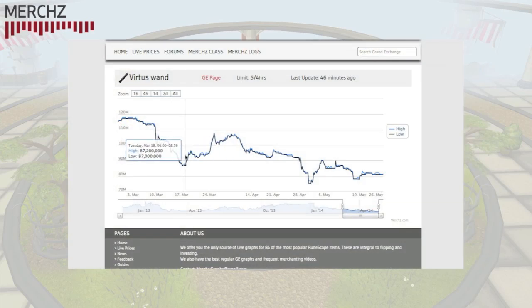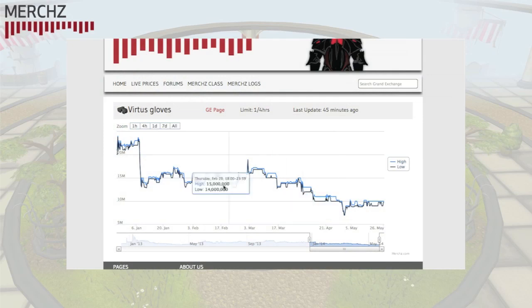You can see that the weapon price graphs have a lot more volatility than the armors. This is because Virtus Wands and Books have a Grand Exchange limit of 5 each, making them extremely popular for short-term investments. The flipping speed on weapons is also generally higher than on armor, because people buy and sell weapons more frequently and tend to keep armors for longer since they are relatively stable.